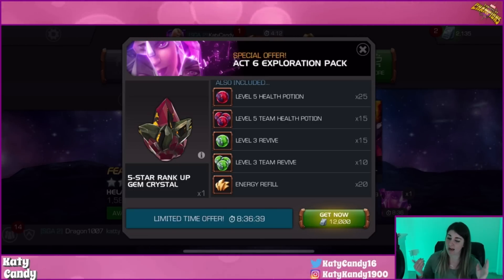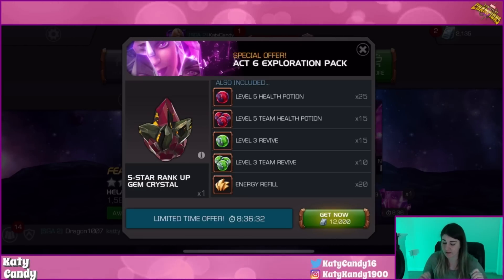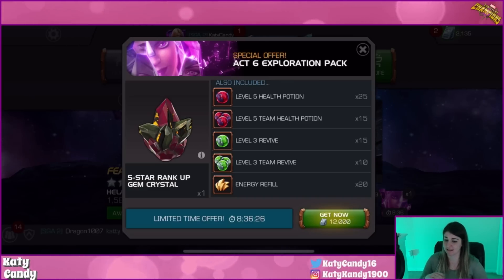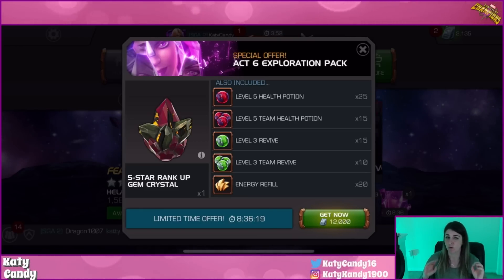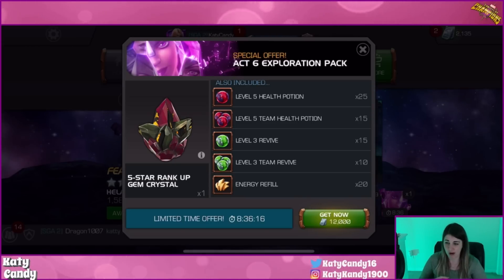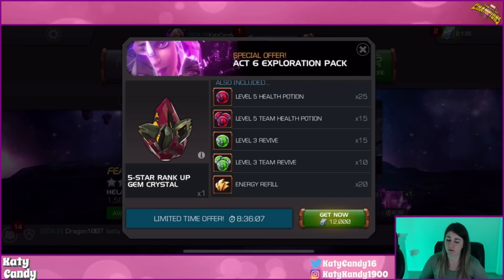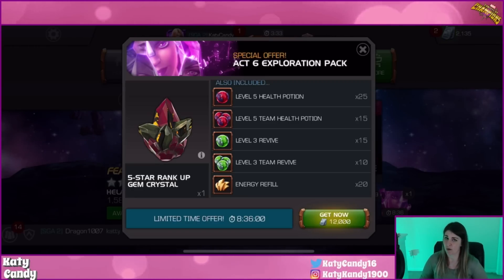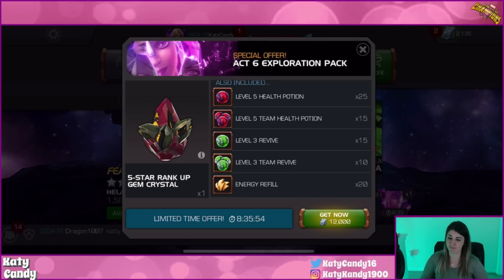To me, no — but I wouldn't fault you for buying this deal. I just don't want to spend $400. This is a really good deal when you break it down. If you really want this package but don't want to spend money, the offer is good for 24 hours after completing Act Six, so you can hold off on finishing Act Six until you have enough units to buy the deal. I know a couple people are doing this — I think BG is one of them — so I'd recommend that method.